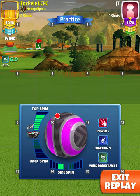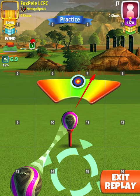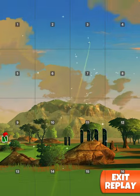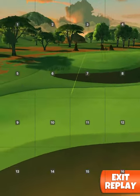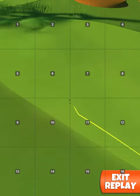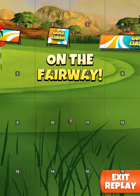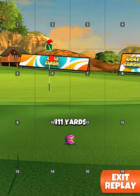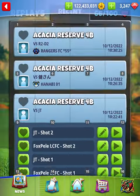You'll see here I just get across onto the fairway, past the rough — perfect shot. So if it's anything less than that wind, it might just not make it. You could swap to a P5 win zero ball to get that extra wind.